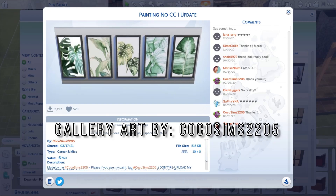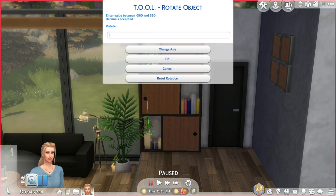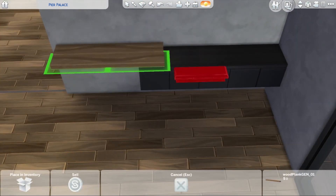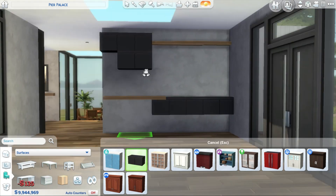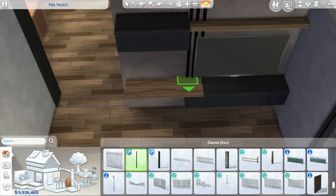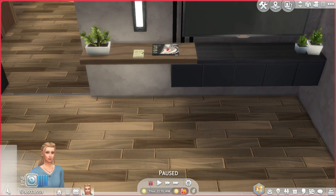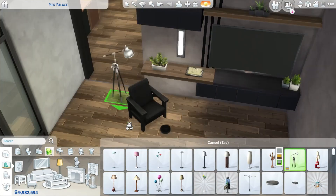The tool mod was fundamental for this because I was able to rotate the base game shelves vertically instead of them sitting horizontally. The tool mod is awesome and I cannot build without it, so if you're a builder I highly suggest you download it if you play on PC. Unfortunately console players cannot access mods or CC, but the good thing about the tool mod is that if you download this build, everything I've rotated or raised will stay as you see it.